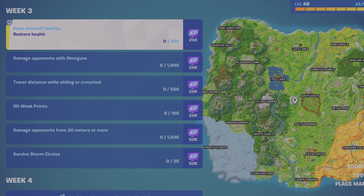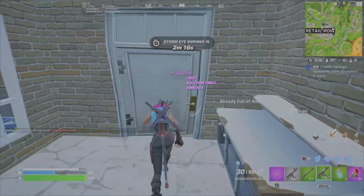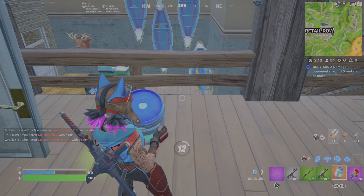The health bar is at the bottom, the shield bar is on top of that. The blue is shields, green is the health bar. When it's at 100, it doesn't go any further, and anytime you're getting shields, it's not going to count towards this challenge.